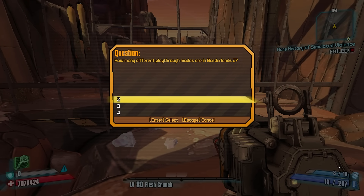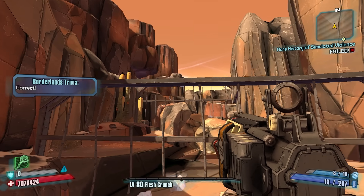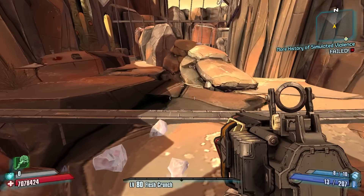The question is: 'How many different playthrough modes are in BL2 — two, three, or four?' We have Normal Mode, TVHM, and UVHM — so three. You scroll down, click that, and the gate lowers. We're using actual threads to lower gates and make it more animated.